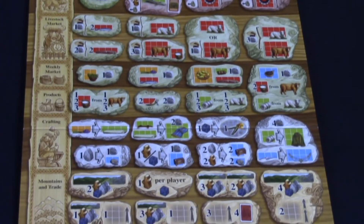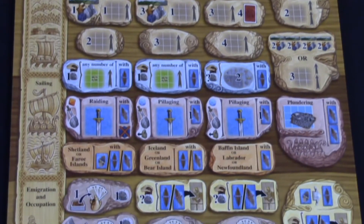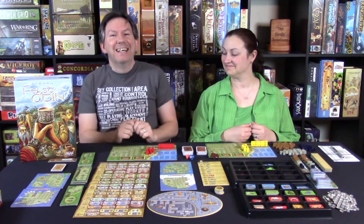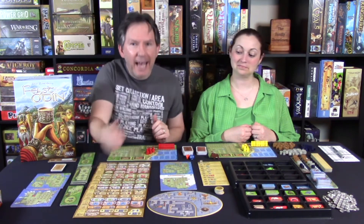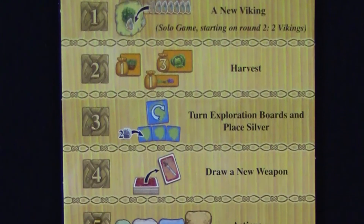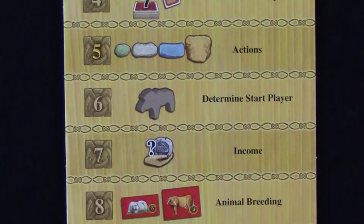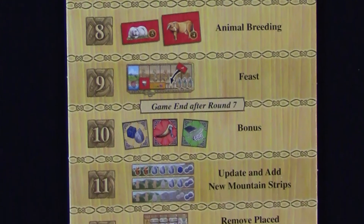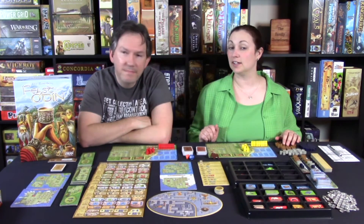This area has 61 places where you can put pieces, and if you play the four-player version you get two more on top of that. It may seem a little overwhelming, but the options are divided into categories and the symbology is really easy to follow. The game also comes with a very clear and concise round overview board that walks you through each step of the turn.